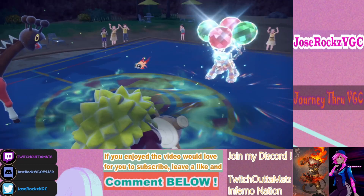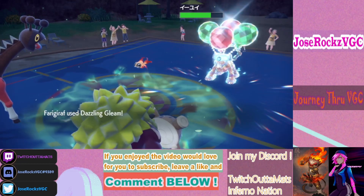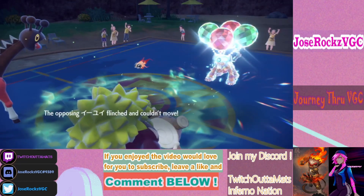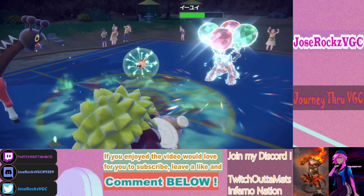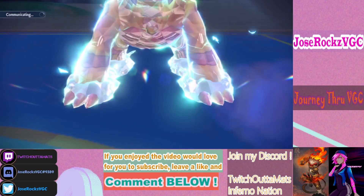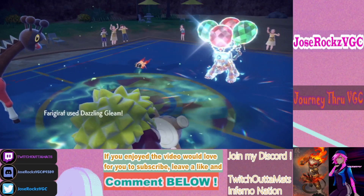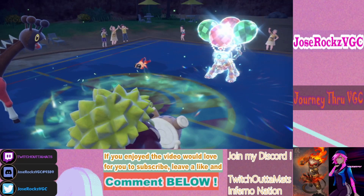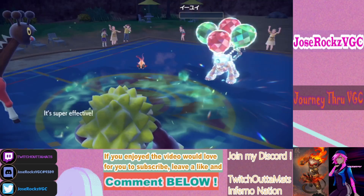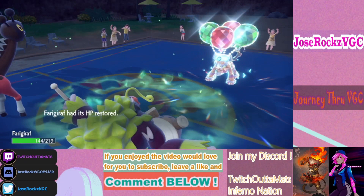He has Protect on Landorus — we got a crit! Unless he has Covert Cloak, he shouldn't be able to move. We'll go for Dazzling Gleam again to KO Landorus and Stomping Tantrum. He gets a double which is annoying, but in the end I don't think it matters because he has Focus Sash on Urshifu. There's still one more turn of Trick Room — he can get a triple Protect, but Urshifu can just click Sucker Punch and it's game over.